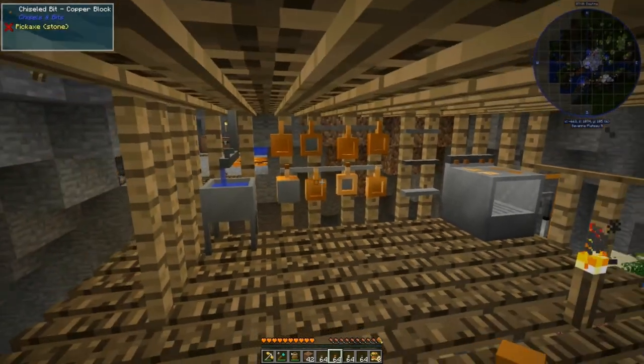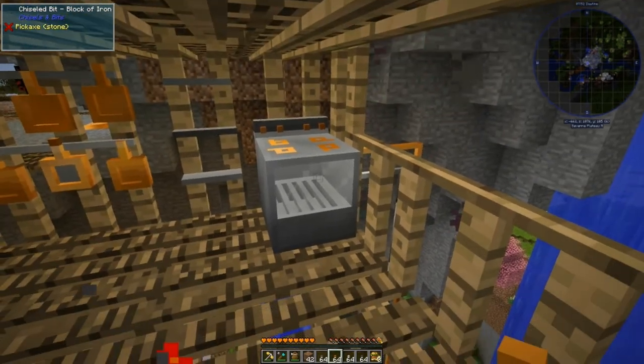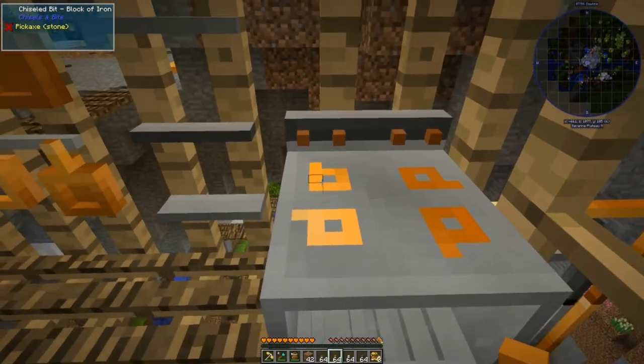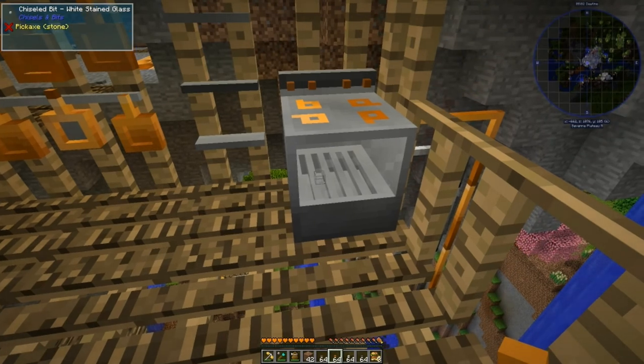We now have a functional kitchen because of our stove. The stove has a glass front on it and this stove has certain functions. Of course it's got the heating elements on the top, the coils on the top.